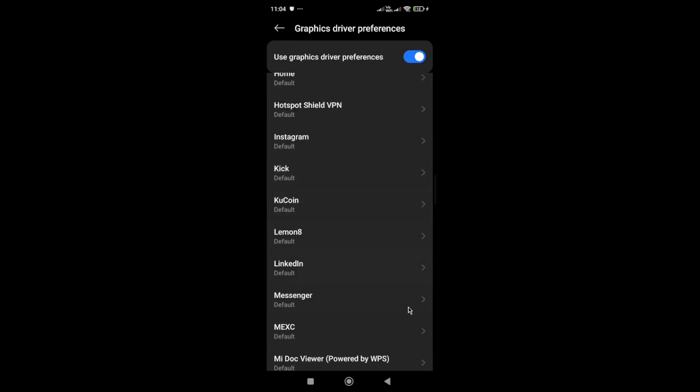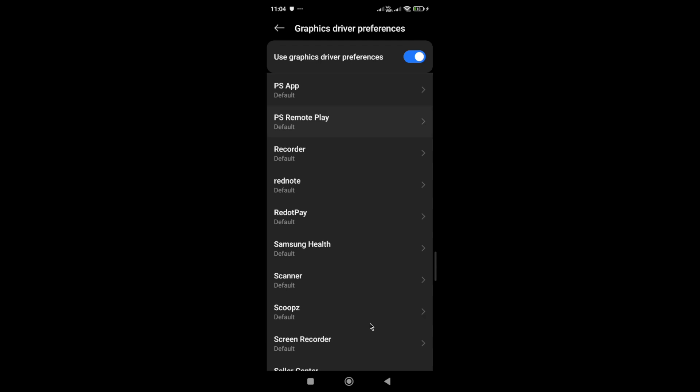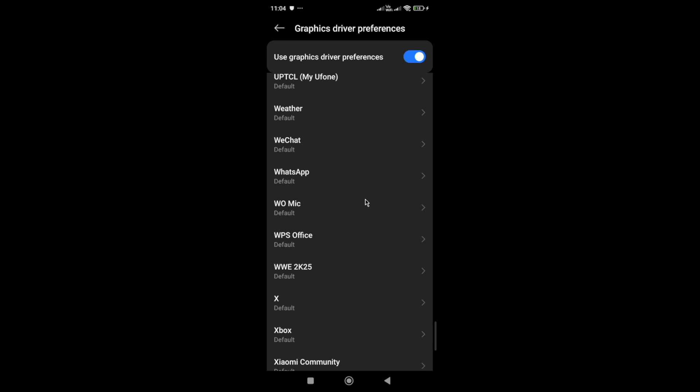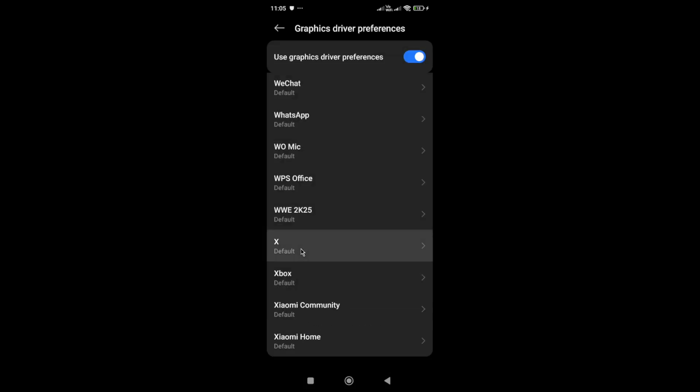If that doesn't work either, scroll to the bottom and search for the WWE 2K25 Netflix Edition game. Select 'System Graphic Driver' for the game, then launch the game again and check. If that doesn't work, go for 'Default' and try again. These are some solutions that work for some users — maybe they'll work for you as well.